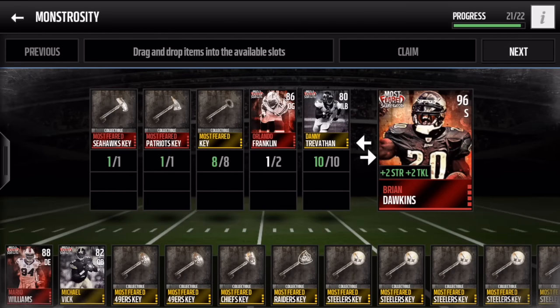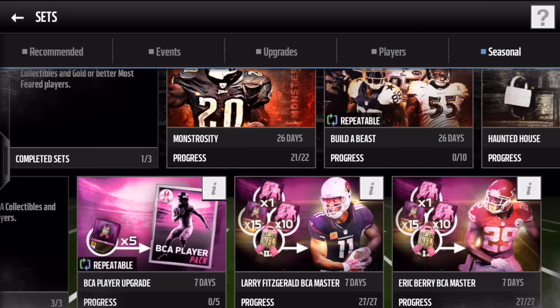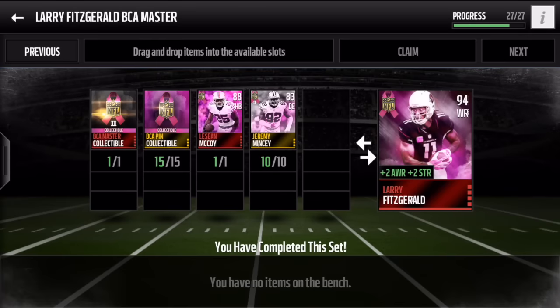Dawkins gives plus two strength and plus two tackles. A lot of players have been giving us that boost — the Gronk Domination gave plus five strength, and the BCA masters gave plus two strength. With the BCA set, they give strength and awareness — strength against breast cancer, and the awareness part is to spread awareness.